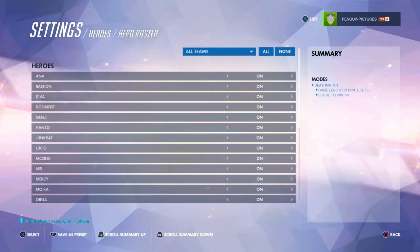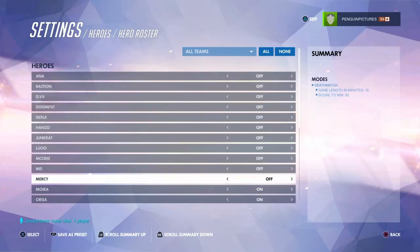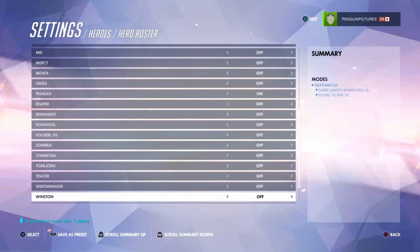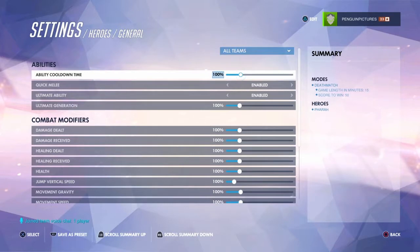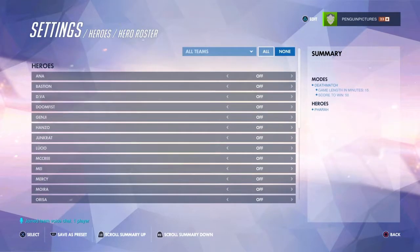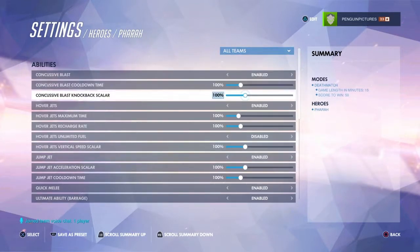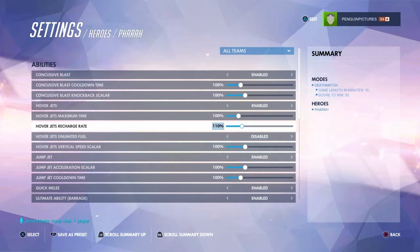So basically the point of the minigame is your Pharah is in the air. Turn off all heroes — only Pharah is allowed, Pharah, whatever you prefer to call her. Basically the point is you just fight in the air. One thing I'm going to turn on: hover jets — you can turn that on as much as you want — maximum time recharge rate, I'd have that instant.